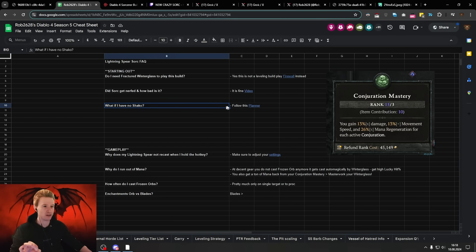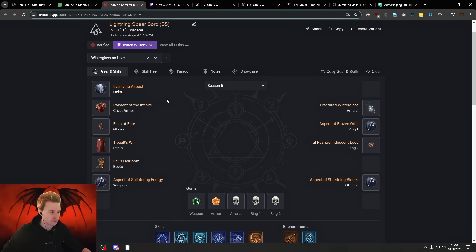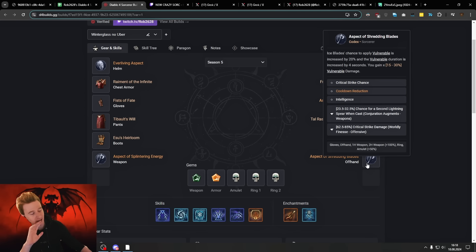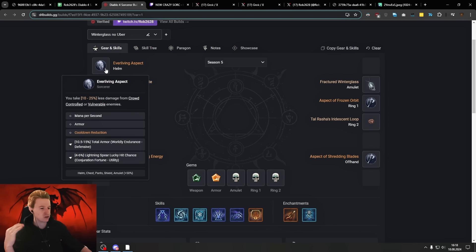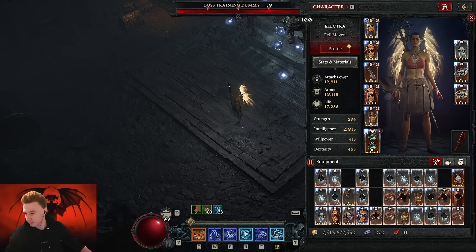What if I don't have a Shako? I made a planner in the description. There is a no-uber version. If you don't have a Shako, just play Everliving — it gives you damage reduction. You'll need Mana per Second because you won't be able to spam Lightning Spear as freely. I also recommend playing with an offhand and a one-hander, likely a sword for the crit, giving you more cooldown reduction.